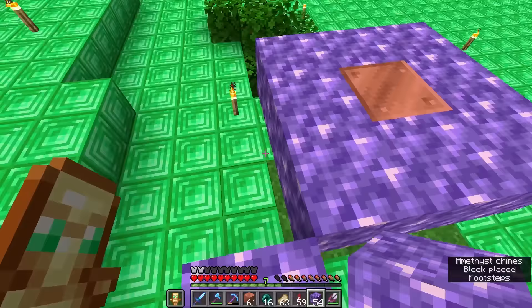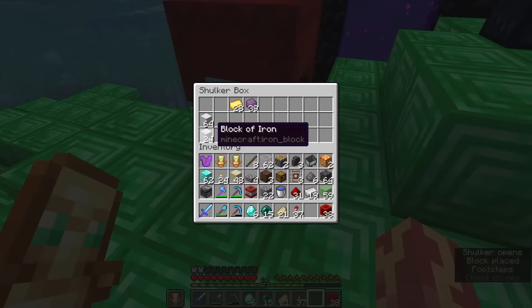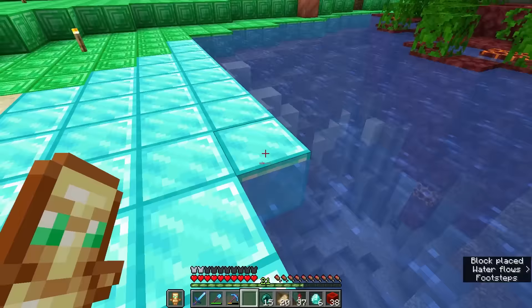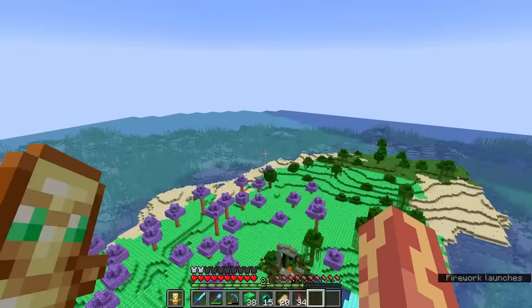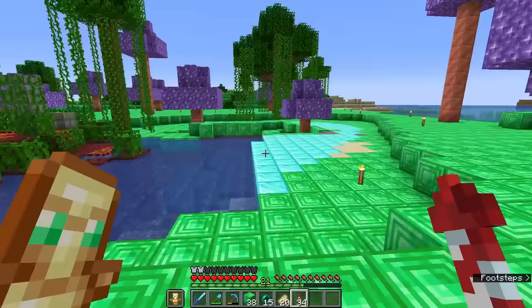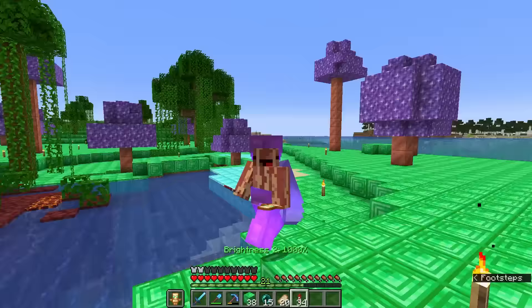It took like four trees for me to run out of amethyst, so I went geo-cracking for more. I also can't forget to place down the diamonds. We have almost a stack of diamond blocks. Let's do some filling in. Honestly, pretty good progress. From up here though, it doesn't look like the progress is as good.